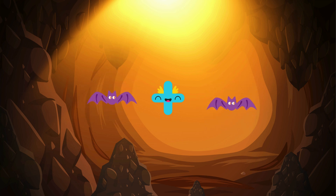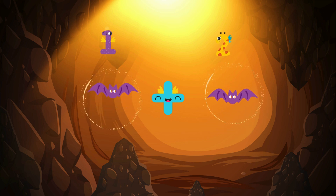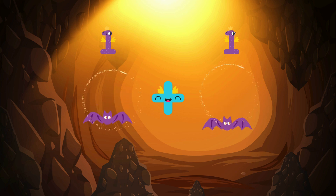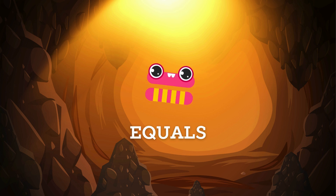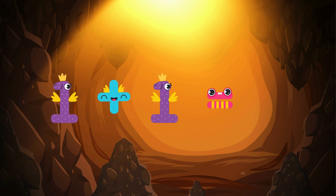Let's add them together to unlock the secrets of the sky! Here's one bat and here's one bat. One plus one equals? If you said two, you're right! This is an equals sign. Can you say equals? Equals. An equals sign is a sign meaning 'is the same as.' One bat plus one bat is the same as having two bats. One plus one equals two.